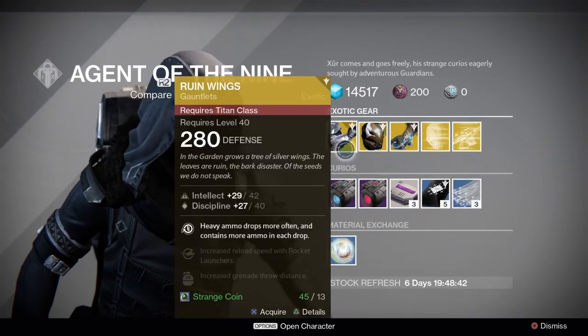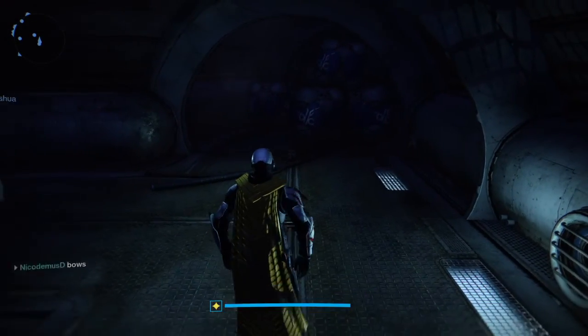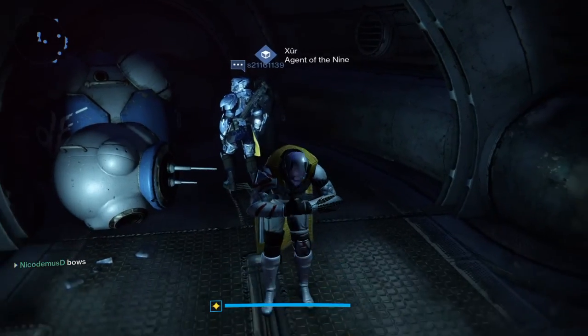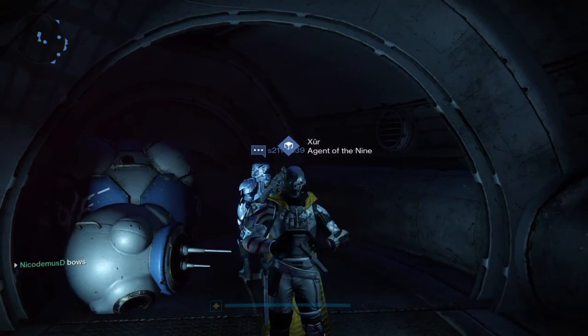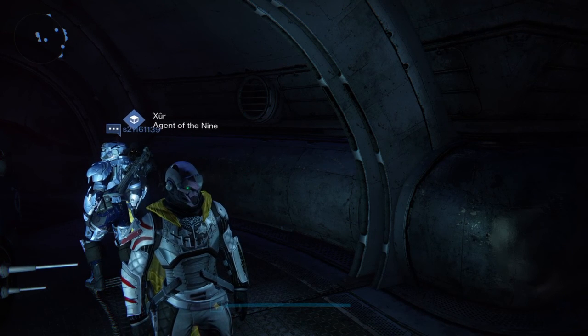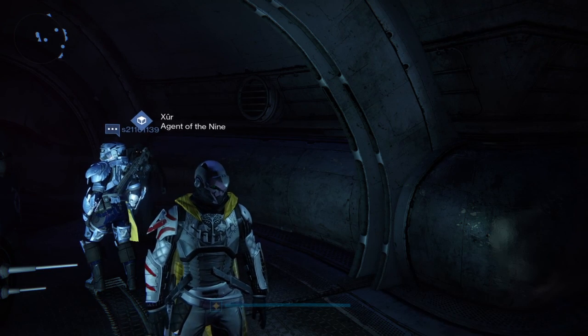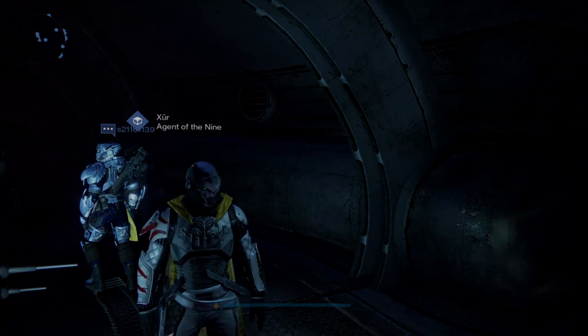Go ahead and grab all three. The Impossible Machines is the one you want for PvP, and Ruin Wings and Celestial Nighthawk are going to lend themselves more to PvE. That has been the Great Owl's exotic and Xur location update for this weekend. I hope you find it useful — please like, subscribe, and share if you enjoy it, and I'll catch you guys in the next video.